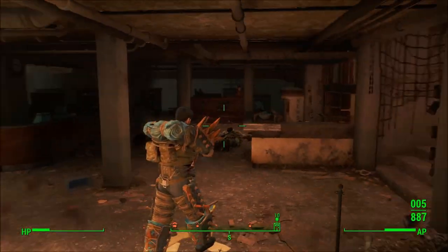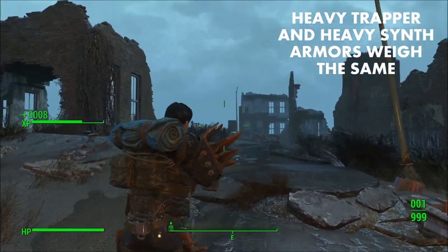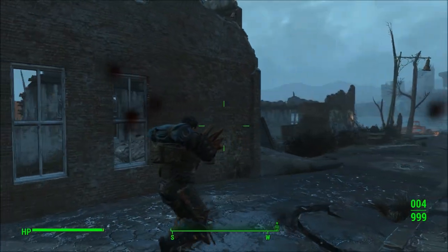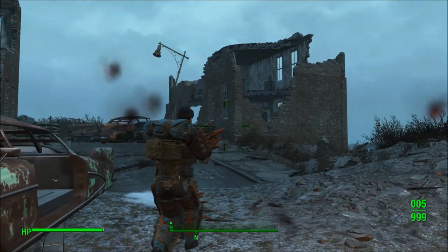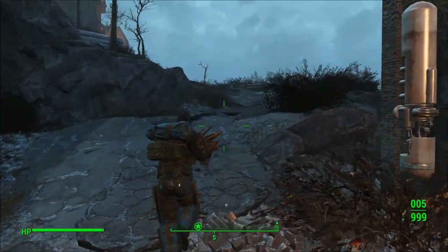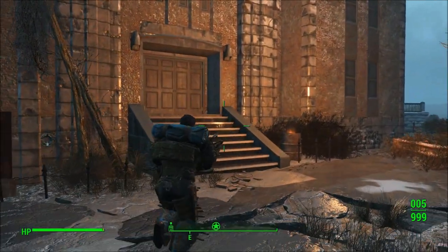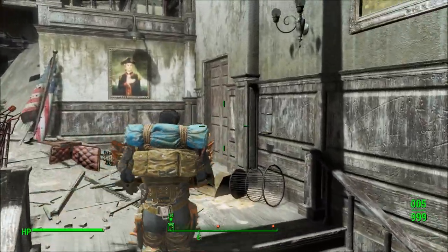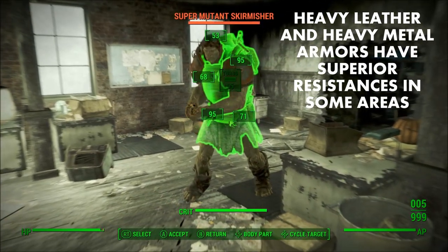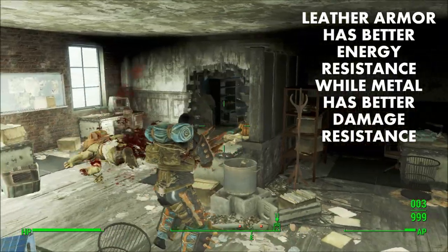One interesting observation: in terms of weight, the trapper armor at its base model — and even when upgraded — weighs the same as heavy synth armor. You could argue trapper armor is a poor man's combat armor with higher-than-normal weight. Between the two, you'd obviously want heavy synth armor since it provides better resistances, plus the best energy resistance of any normal non-power armor piece in the game. Also, the base non-upgraded heavy leather and metal armors provide superior energy and damage resistance respectively.